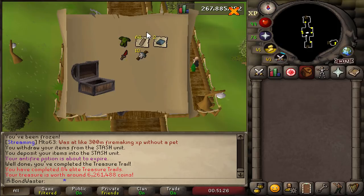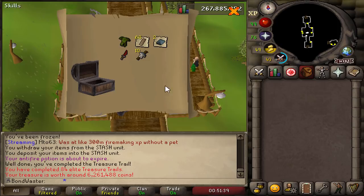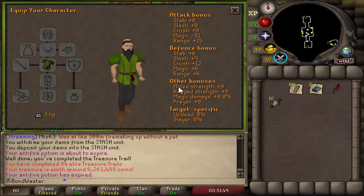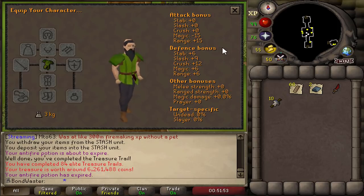Whoa! Sick! That's one of my best ever clue scrolls. No way! A ranger's tunic — 6.2 mil. Jesus, it finally pays off! I finally get a good clue scroll. It's my first ever elite clue I feel like that's over 300k. That's a pretty sick drop. A ranger's tunic — I wonder if that's good anywhere. I don't know if I'll ever use it. I might wear it around for the swag, but 6.2 mil? Can't beat that.